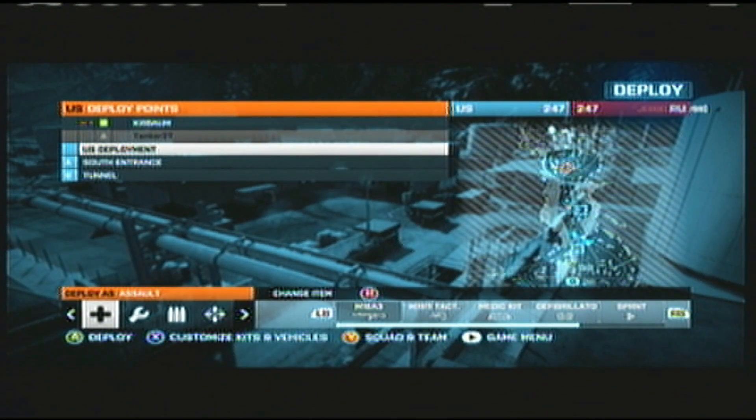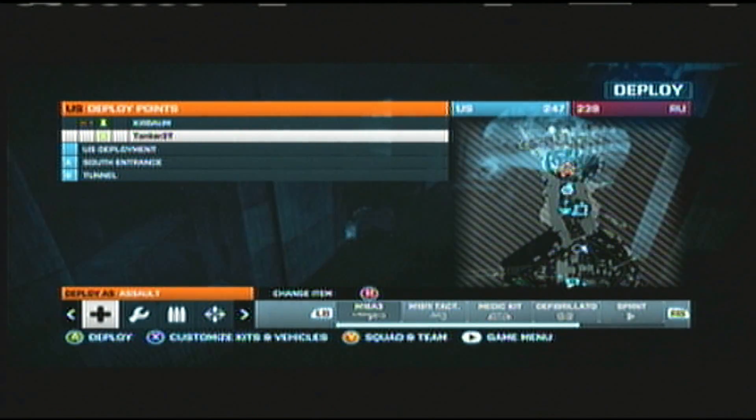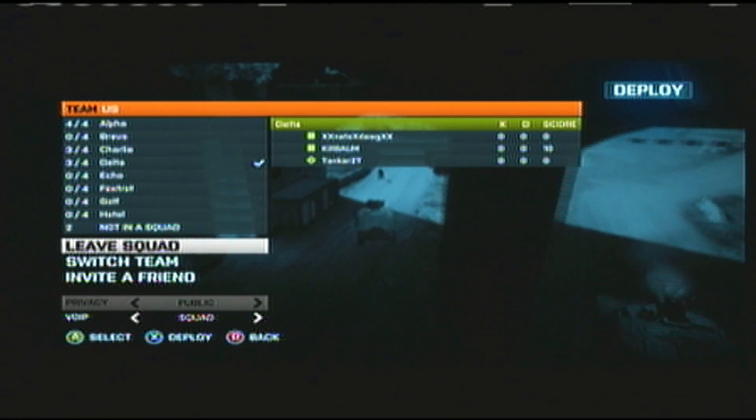When you start off, you can select your spawn point as well as your class. You're going to usually start in a squad — it's best if you do find one. It helps with spawning and basically getting places faster. Right here is the squad you're currently in and your spawn points. This is on conquest, so the three spawn points here are the flags you already have, as well as your base.